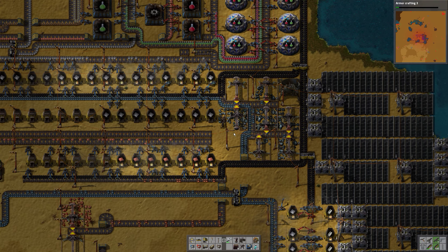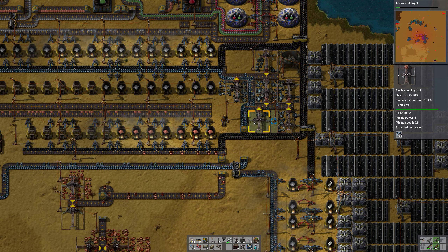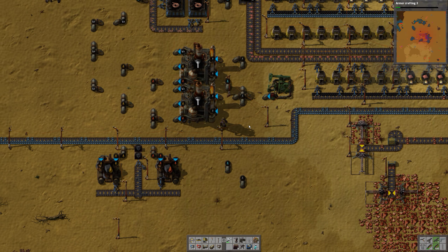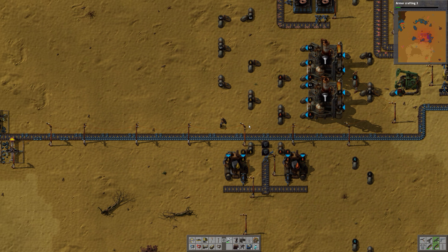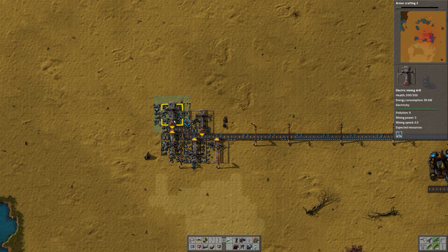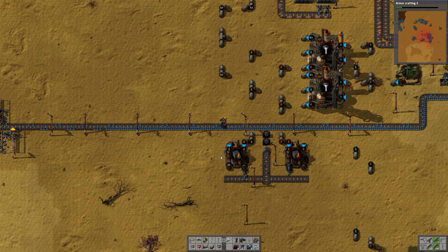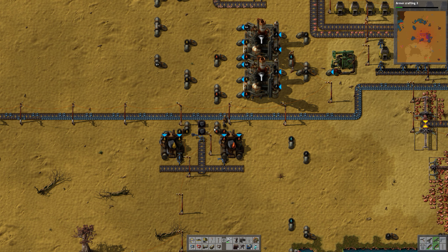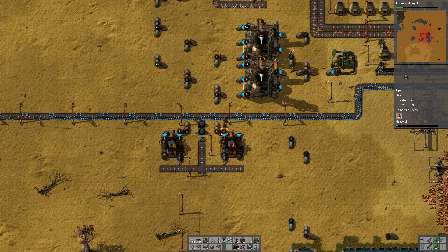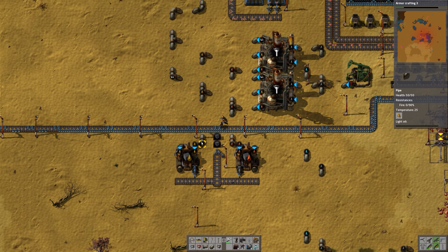How are we on iron? These have run out but the others are still fine. The other iron outpost — everything is fine but this one only has 1,000 left. We are fine for now. Now we have caught up — we are getting rid of the heavy oil as fast as we can. The light oil is still backed up a bit.